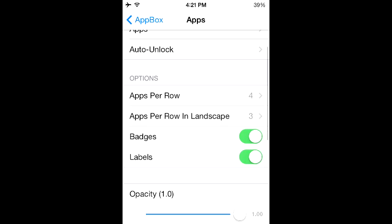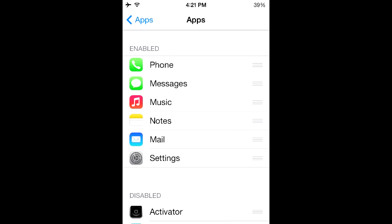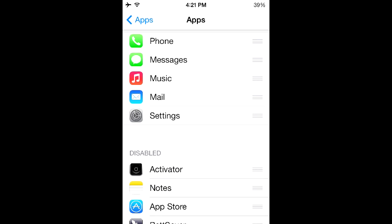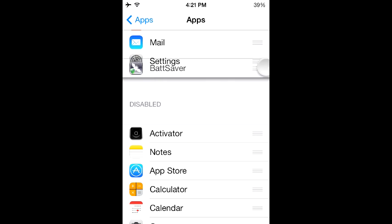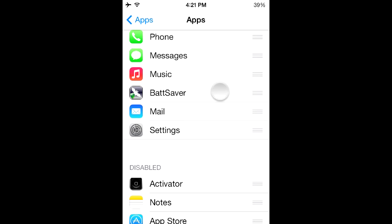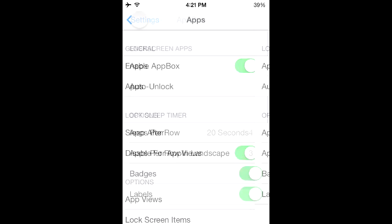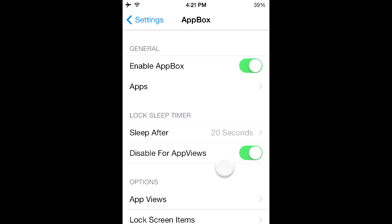Let's blur it — you just saw the unblurred version, let's make it blurred. Now let's choose some apps. They already give us some default applications but I don't think I ever go on Notes, so let's replace that with something I would use — Bat Saver. If you don't know what Cydia tweak that is, don't worry, a review is coming up and it's probably one of the most useful Cydia tweaks I've seen in a long time. Best part is I believe you don't need a respring.